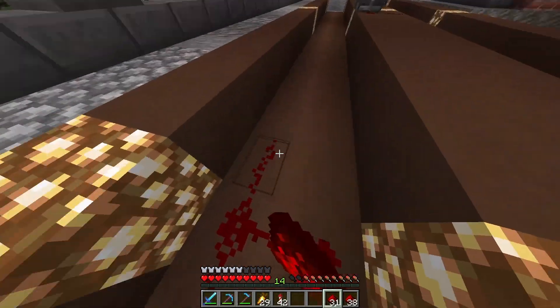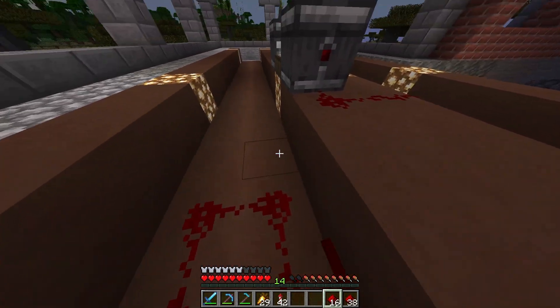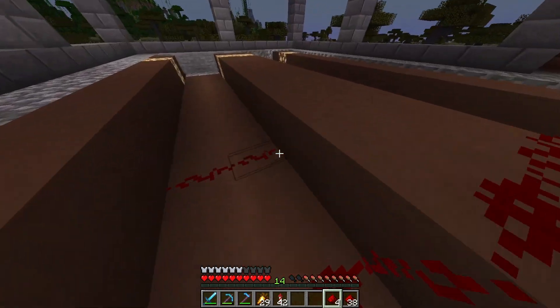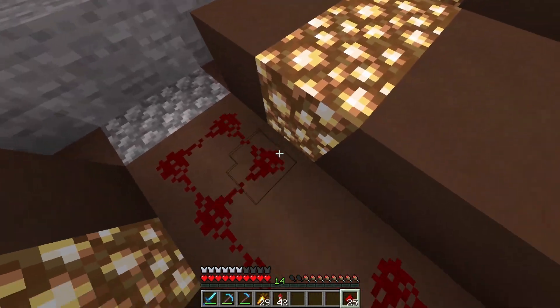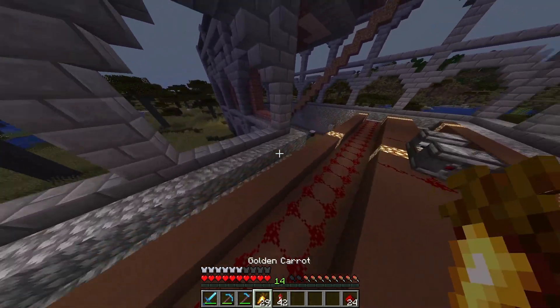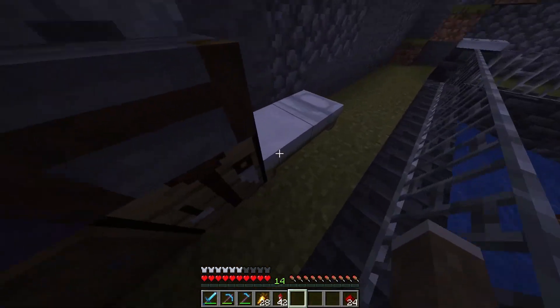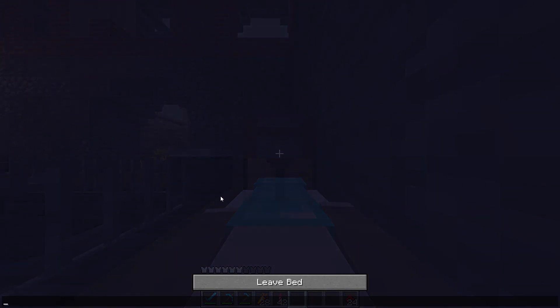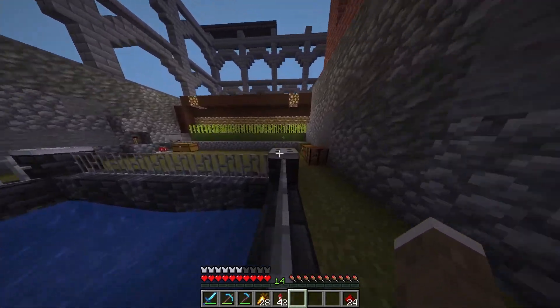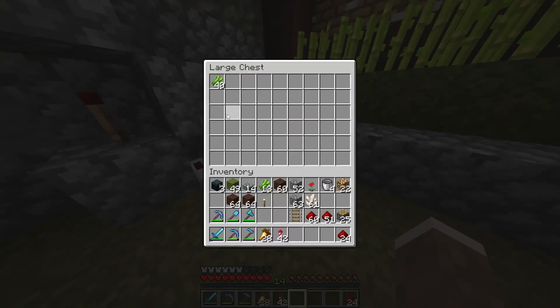I'm going to finish up and then let the farm run for a little while to get a ton of sugarcane. Then I want to go back over and get some more librarian villagers, because the paper is what's been holding us off on getting enough glass. Without the glass, we can't trade up for unlimited emeralds — and this is also the solution for our elytra rockets. It's really good to finally have this farm done, and as you can see, it is working very well already.